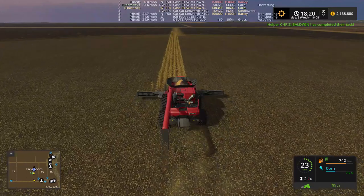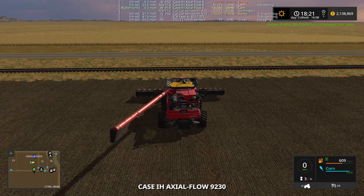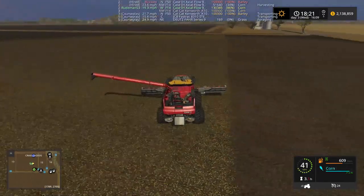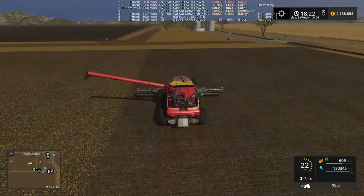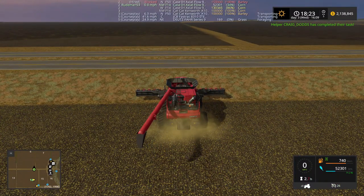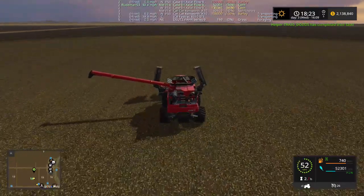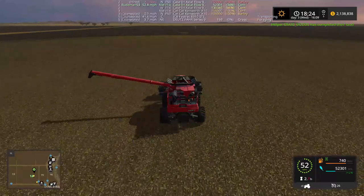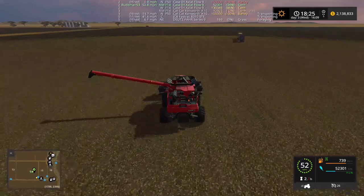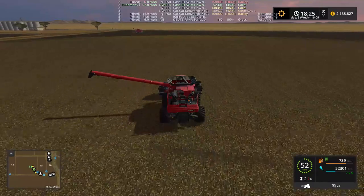Chris is done and this one's almost done. The truck's full, so I'll pull this guy right here for now. Craig Dodds finished that one up. I also found out that you can make fuel from the crude oil you're getting and sunflower seeds, canola, soybeans — any of those you can make fuel with.